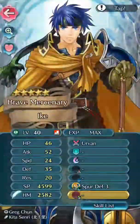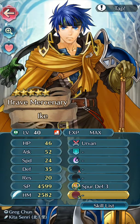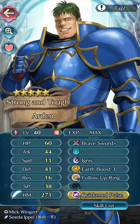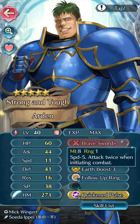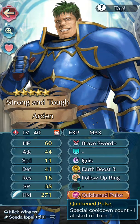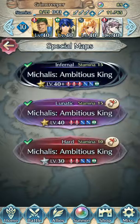Then you're going to want a Staff user with Physic and Imbue. They can be 4-star — all they need is Physic and Imbue and you're all set. Then come the Big Guns: a Physical Green Unit with Spur Defense 3. I'm using Ike for the purpose of this video. That Spur Defense 3 comes in handy later, and Irvin is just his weapon. And then Arden is the one who basically carries this entire map. You want to give him Brave Sword Plus, Ignis, Earth Boost 3, his follow-up ring, and Quickened Pulse as a seal. And that's all you'll need.